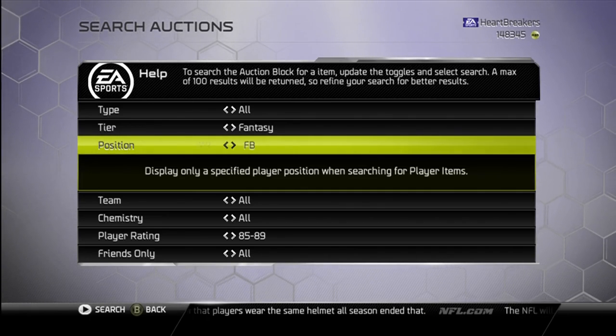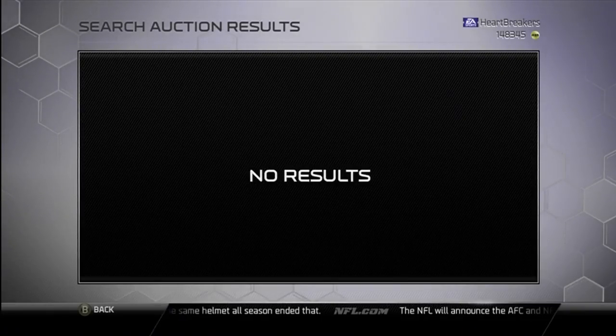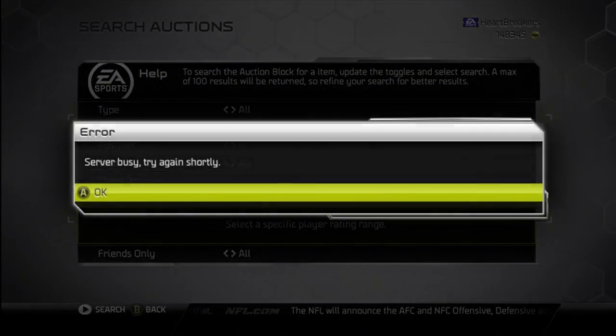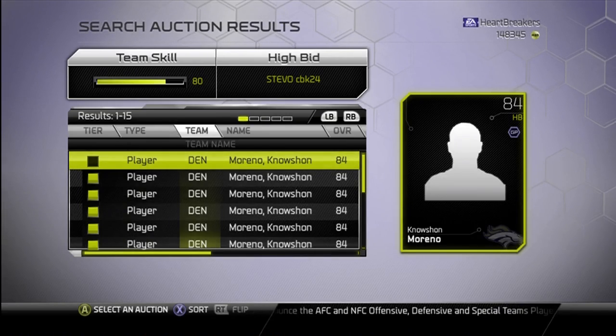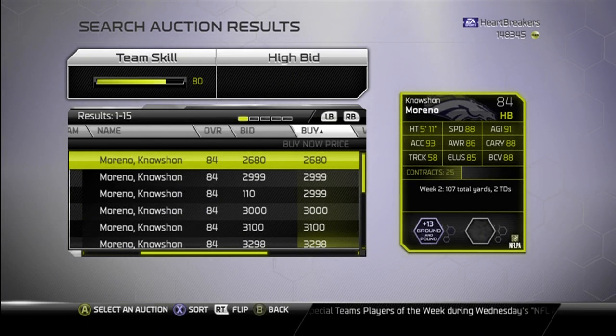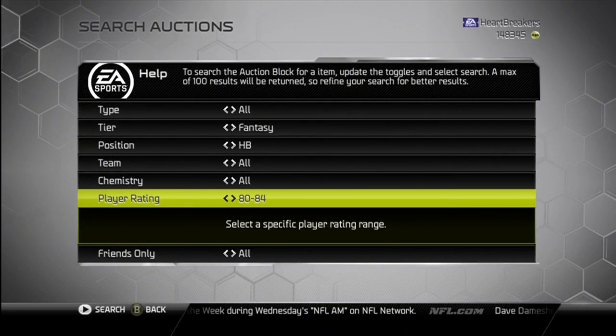Next we've got Noshawn Moreno. Noshawn Moreno is 2,684 coins, ground and pound style, 88 speed, 88 carrying, 93 acceleration. Decent card, plus 13 to ground and pound — so that's really good.